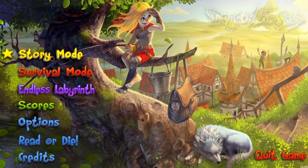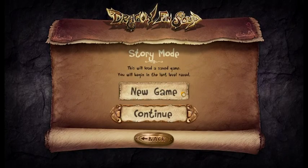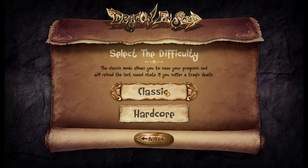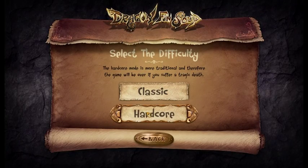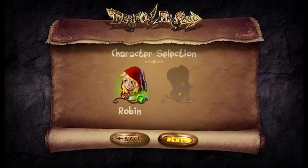Now let's talk about story mode. You can start a new game or continue from a previous save. If you start a new game, you will have two options: Classic and Hardcore. Hardcore mode is basically the same as classic but features permadeath — which means if you die, your save will be obliterated.